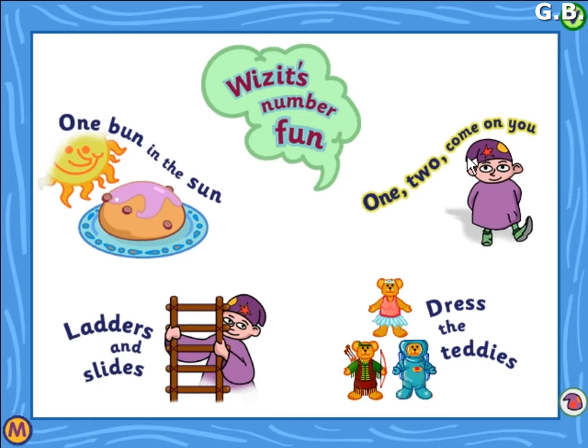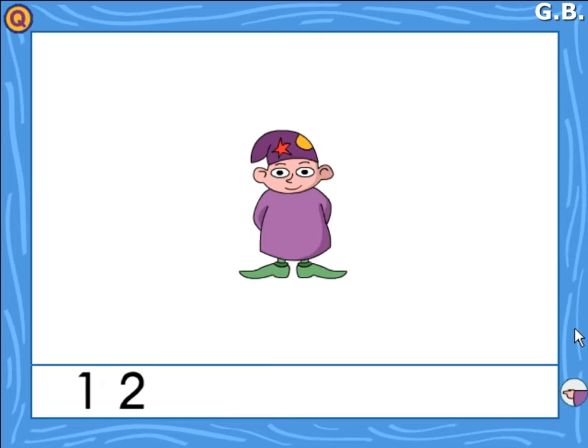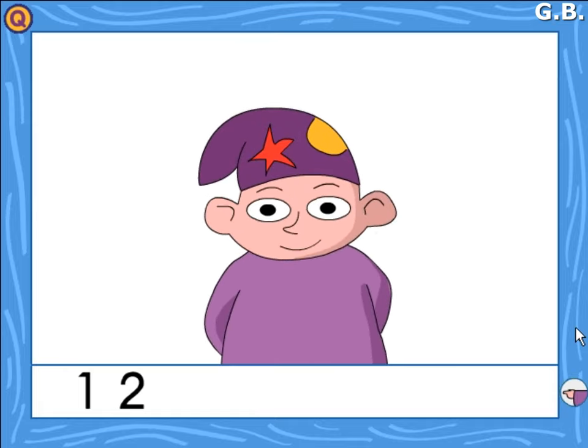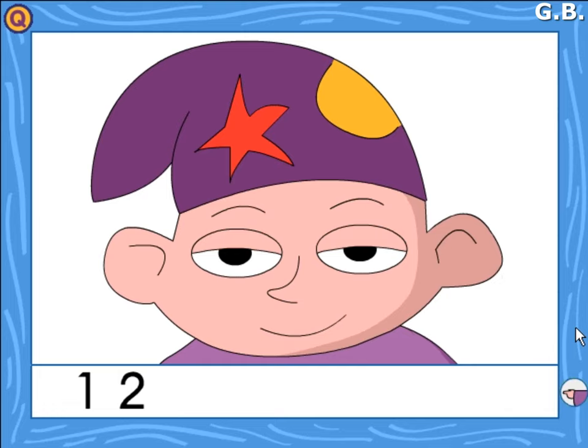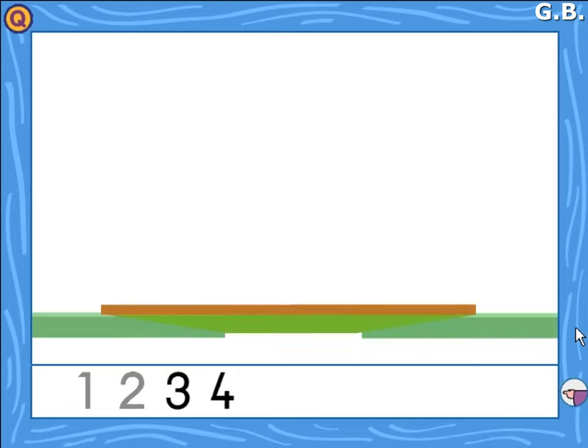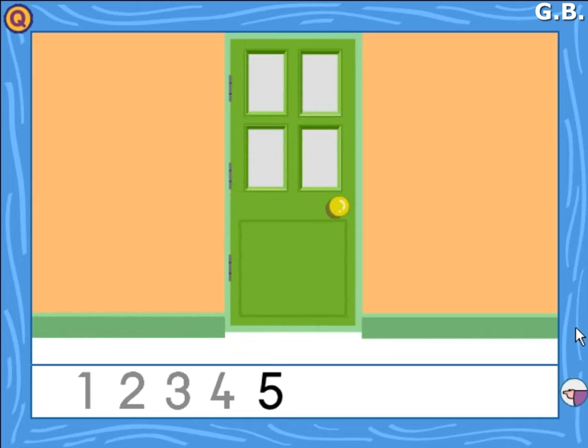You have clicked on one, two. Come on you. One, two. Come on you. Three, four. Here's the door. Five, six. Now the bricks.